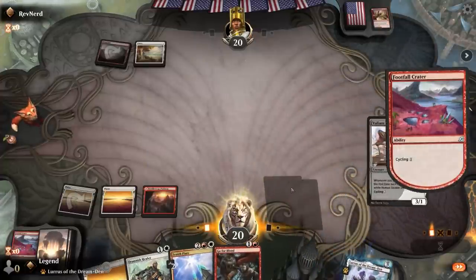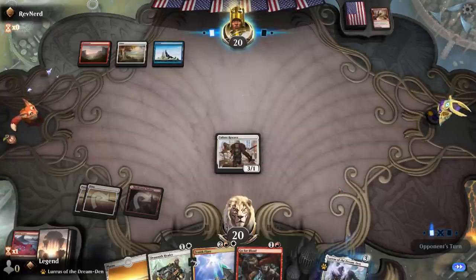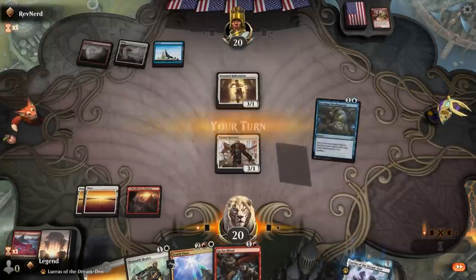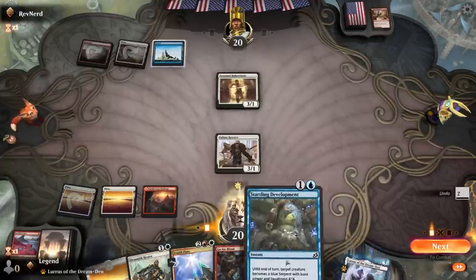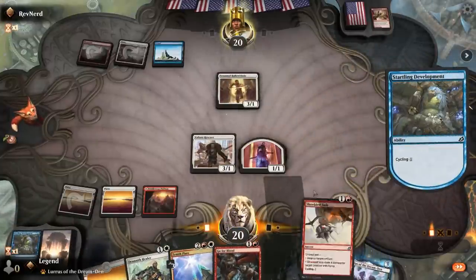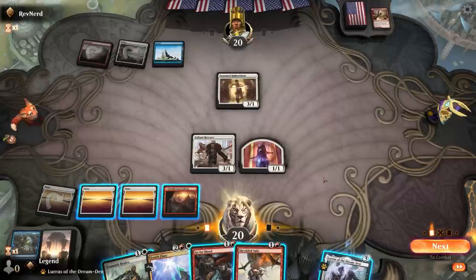Not bad. Opponent appears to be on Jeskai — could be a more controlling deck. Although there we see Hallobraker, so not sure what to make of this. Do I want to play Healer or cycle it? Against Hallobraker we can just make a bunch of chump blockers with a rescuer, so I think I'm fine just cycling. I could keep Shredded Sails in case they have Embercleave. I don't hate putting Lurrus in hand as opposed to just cycling again.